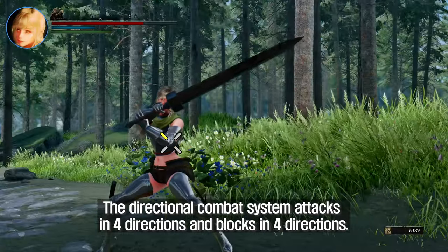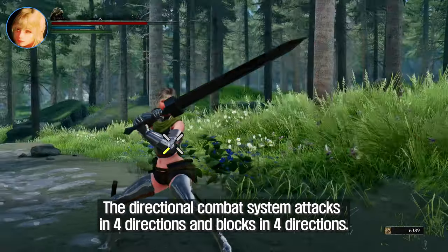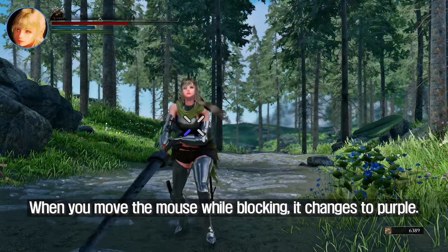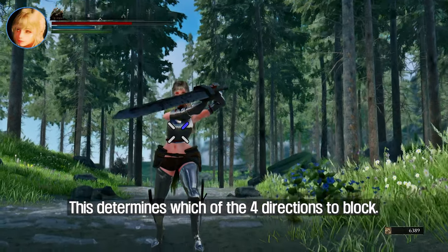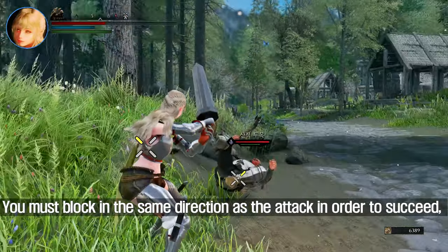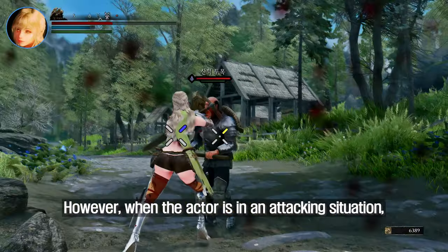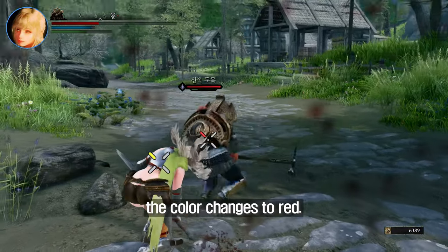The directional combat system attacks in four directions and blocks in four directions. In normal stance, a yellow marker appears in one of the four directions. When you move the mouse while blocking, it changes to purple — this determines which of the four directions to block. You must block in the same direction as the attack in order to succeed, and you must attack in a direction that is not being blocked. However, when the actor is in an attacking situation, the color changes to red.